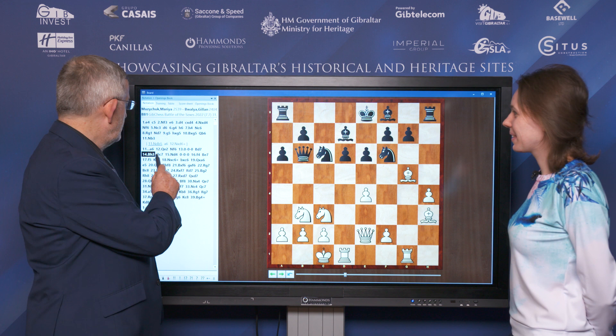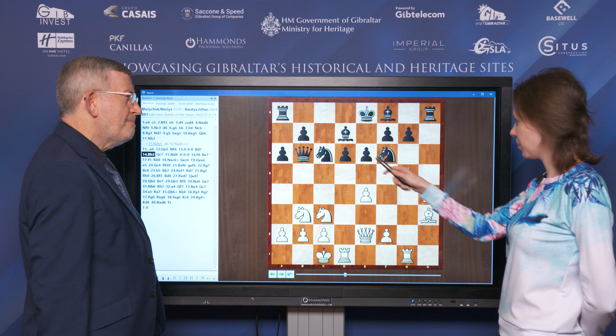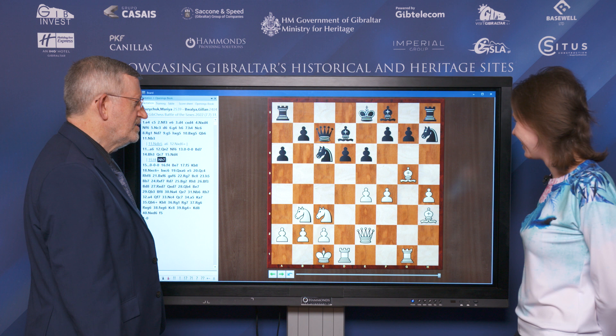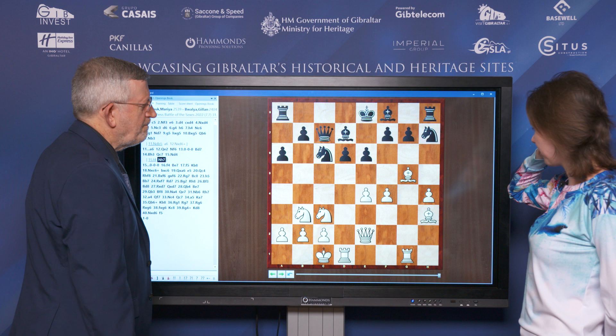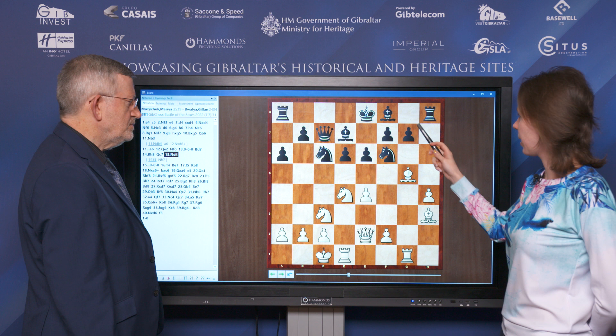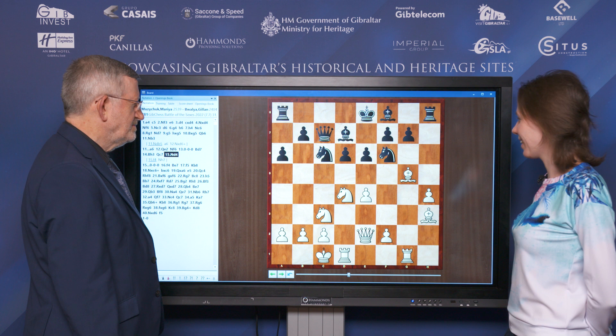Queen c7 — it goes back, queen c7. Yes, and here is an interesting moment: on queen c7 I also considered f4 immediately, but it looked like black had an interesting defensive move. And I didn't want to give up my g5 bishop to exchange it for the knight. So I decided to play Nd4, and now if black plays Be7 or castles, there is no longer the knight g7 threat. After long castle, I played f4.